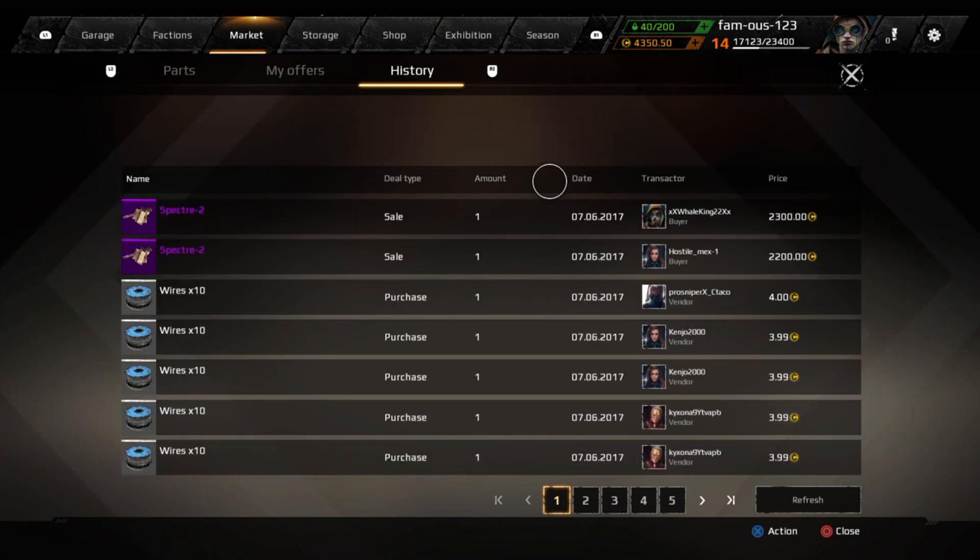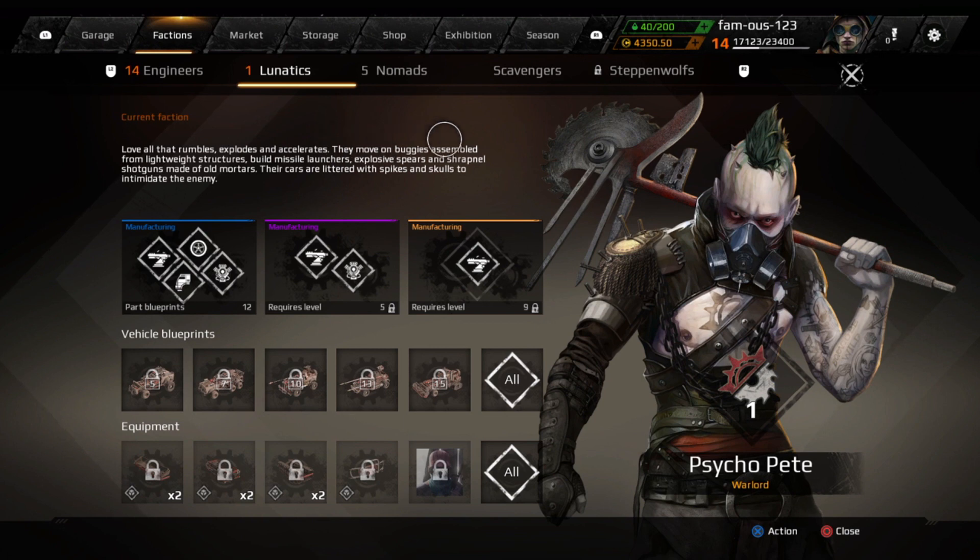Later in the day I eventually did sell the Spectres — actually I did it multiple times. As you guys can see, I did get profit. I got 2200 and 2300 for the Spectres, which is more than we thought, so yeah, we did good. That will be it for this how-to-make-coins video.